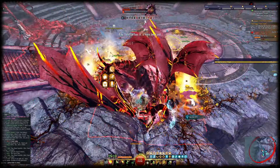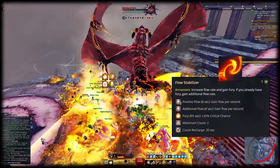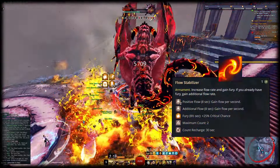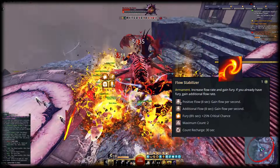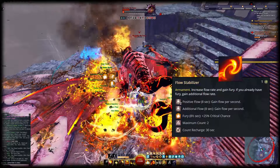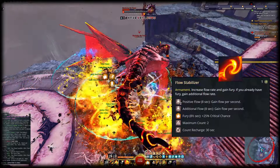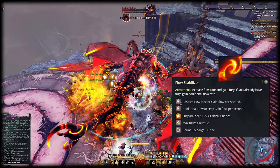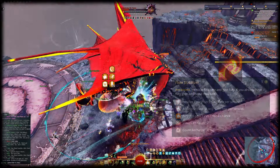Another difference between Bladesworn and other warrior builds is that instead of Adrenaline, Bladesworn relies on flow to use burst skills. Simply attacking does not generate flow — you have to have skills or traits that usually generate Adrenaline, as that Adrenaline is converted into flow. You can gain flat amounts of flow or stack up positive flow to receive flow over time. Our main skill to generate flow is Flow Stabilizer. It grants positive flow over time and another flat amount of flow if you have fury when activating it.